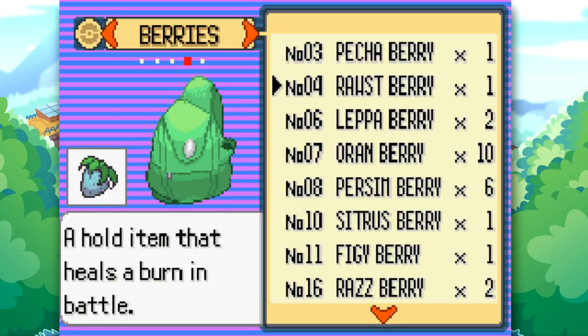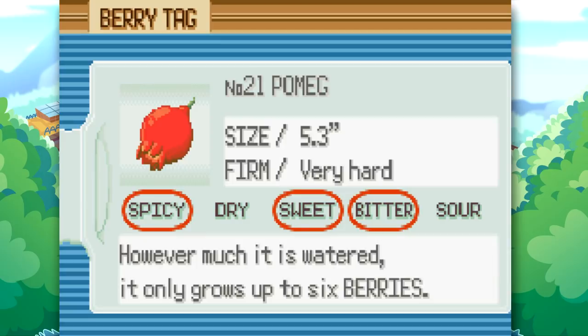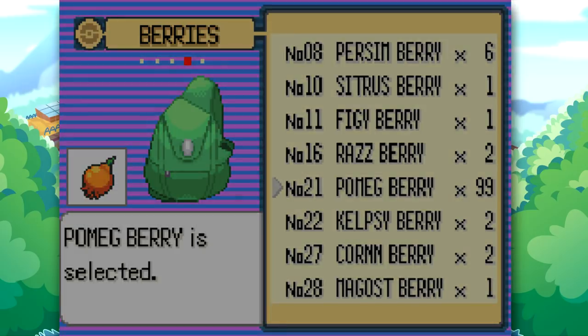Another thing you should probably do is use something like an antidote, or maybe even a Berry to remove that Poison. The Pomek berry is spicy, sweet, and bitter - interesting berry indeed. Make sure to use it, get rid of that 1 HP, and then of course you can also remove the Poison, which is very important - I would definitely recommend doing that.